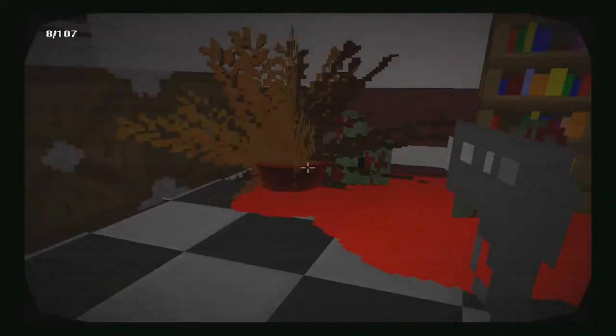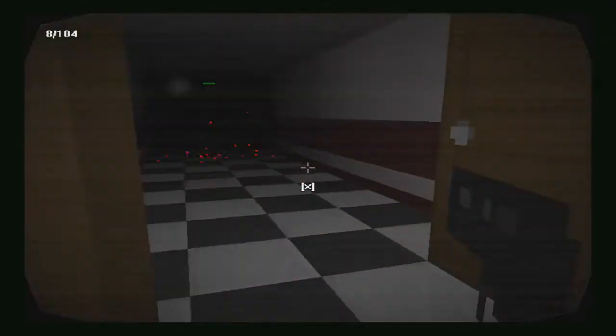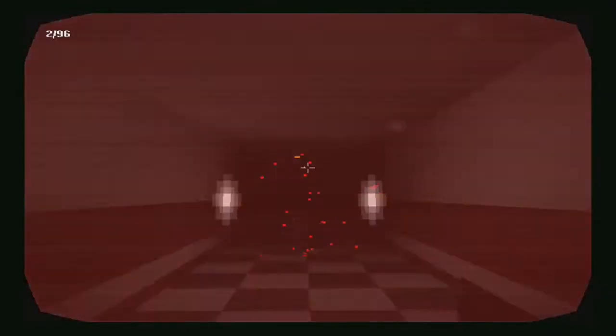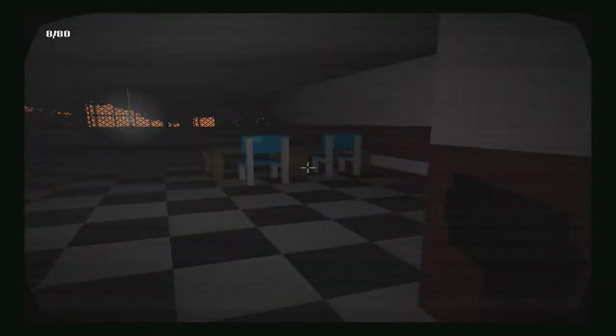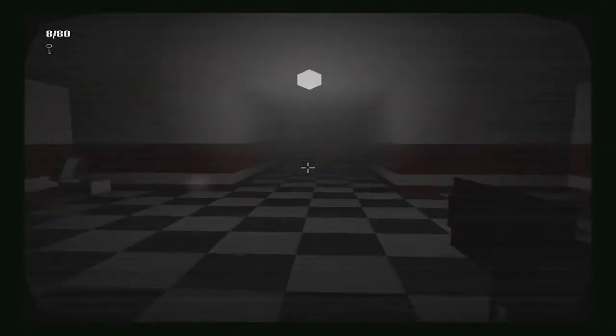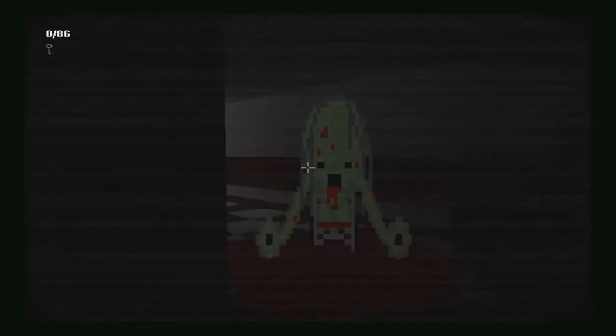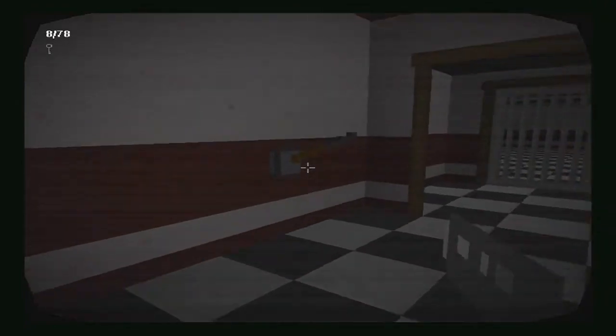Almost died — damn, I can't see a thing. That's a locked door. A key, a key, a key! I don't know if there's anything in front of us or anything coming behind us — I can't tell. Run run run run — just killed him. Get me the heck out of here, I hate this place. Looks like we found a way through the door.